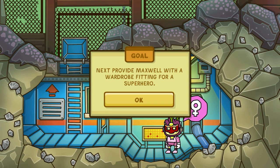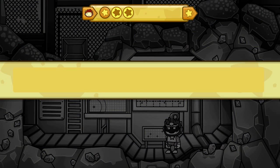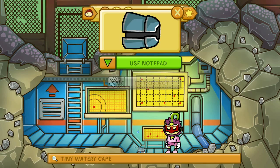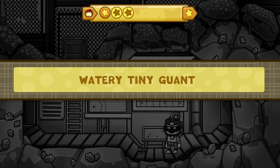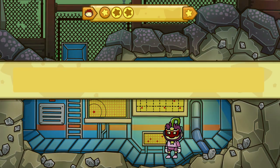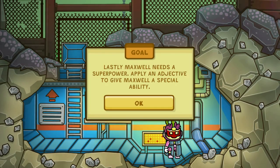Next, provide Maxwell with a wardrobe fitting for a superhero. He already has a wardrobe. How about a tiny, watery cape? There you go. Put it on! What is this? I guess it has to be regular. How about giant? He can't use it. Fine. We'll just go with a regular cape. There. God, he looks terrible.